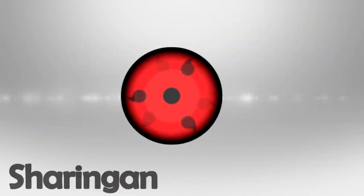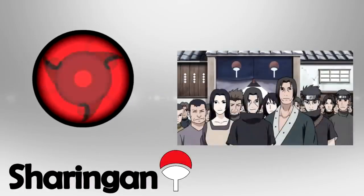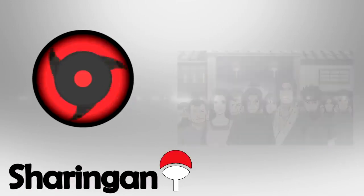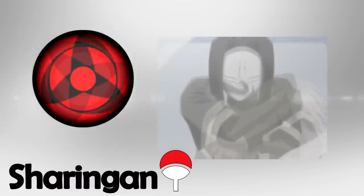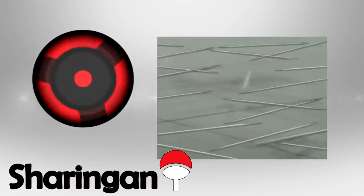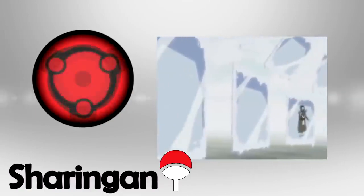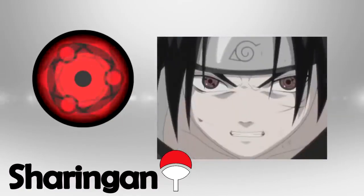Let's start with the most famous Dojutsu and its evolutions: the Sharingan. The Sharingan is the Dojutsu Kekkei Genkai of the Uchiha clan that appears selectively among its members. It is regarded as one of the three great Dojutsu, the others being the Byakugan and the Rinnegan. When a wielder experiences a powerful emotional condition regarding a person precious to them, their brain releases a special chakra that affects the optic nerves, transforming the eyes into the Sharingan.